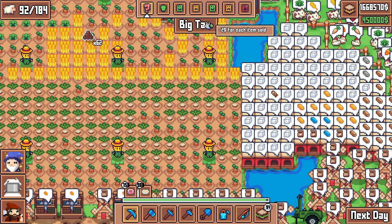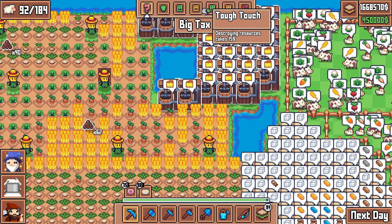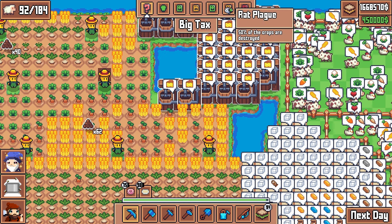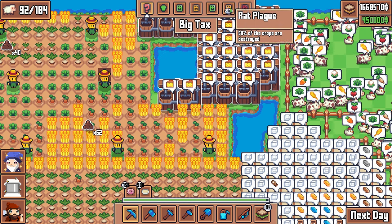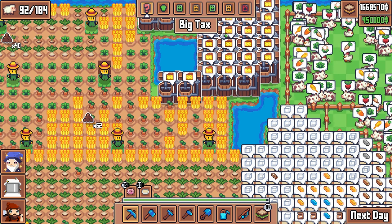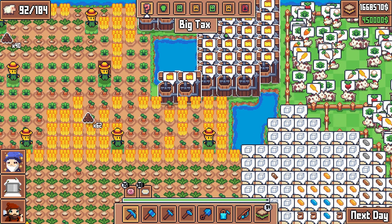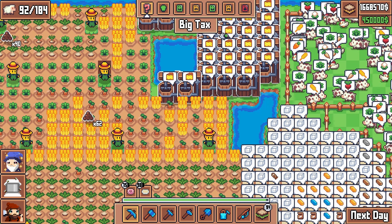So week seven here we have big tax in effect — minus two dollars for each item sold, it's gonna take off the bottom line a little bit. We have upgrade day, berry treasure, tough touch rain, the feared ominous rat plague, and of course payment day where we owe 450k. Our income is sitting good, I'm feeling good about the run, but let's see how much cash money we can make.